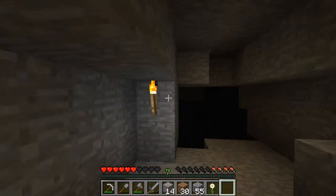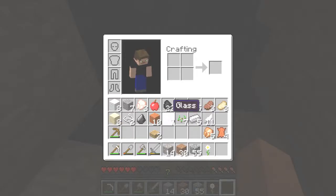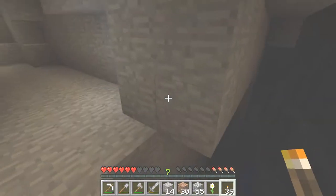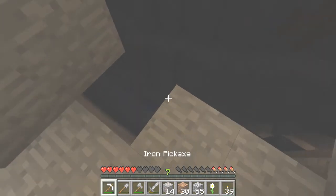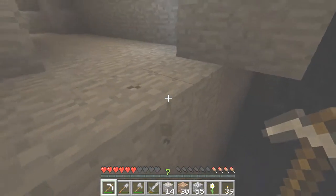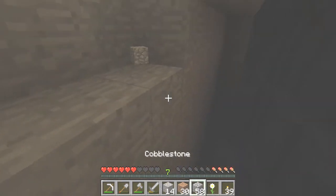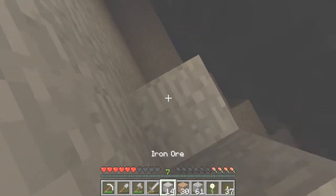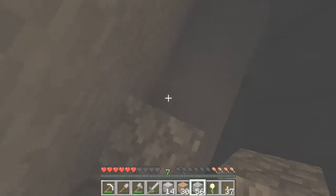Check out this part of the cave now. Whoa, sweet — we found a ravine! We're going to need a lot more torches to explore the ravine now. I'm going to light this place up with torches. I hope I don't get lost because I get lost easily in caves. Let's just go down. We don't want to fall and break our legs.